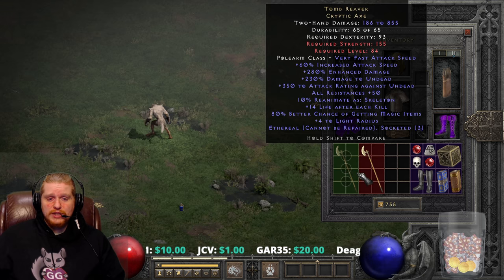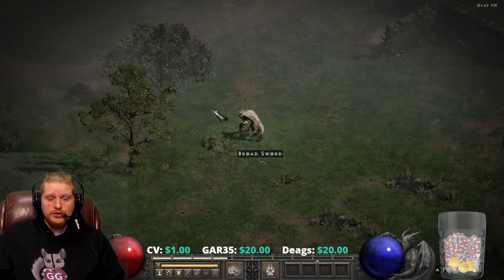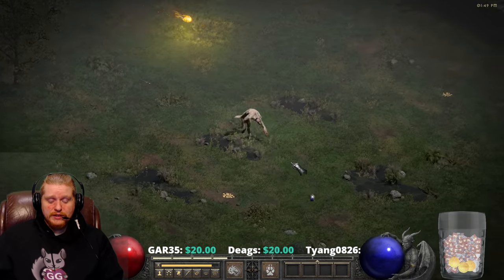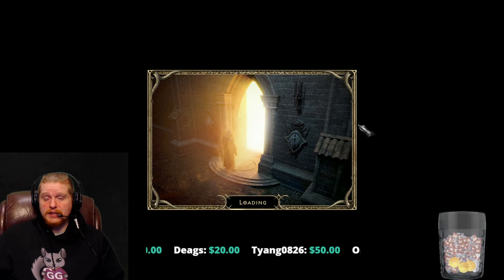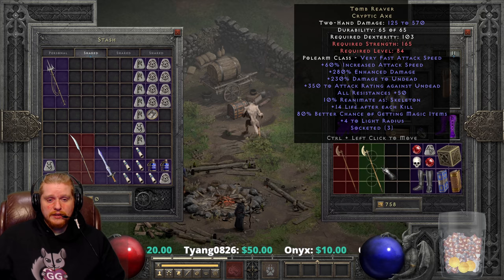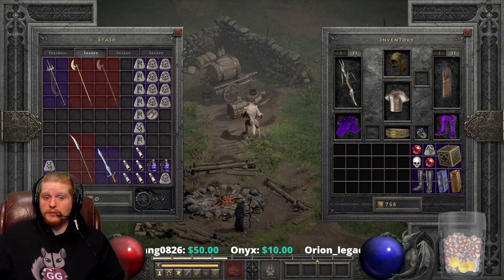We have a 10% chance to reanimate as a skeleton, and this actually has to be shown. We're going to have to put this on a character who can wield it — unfortunately my druid isn't high enough level, he needs to be level 84 or higher. So we're going to attack some monsters with this and I'm going to show you the reanimate skeleton ability.